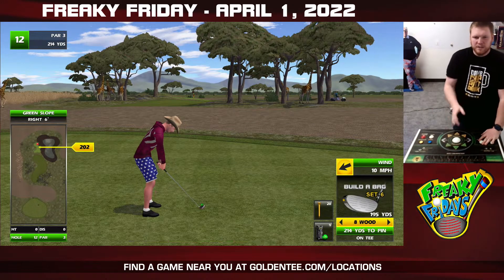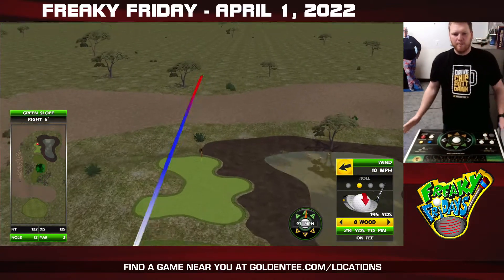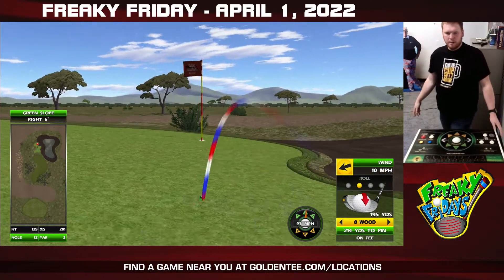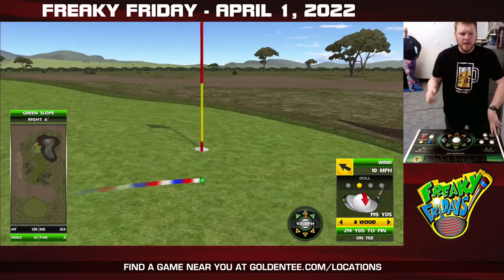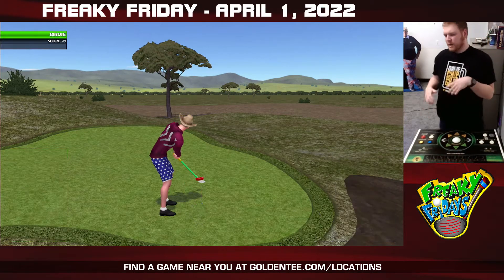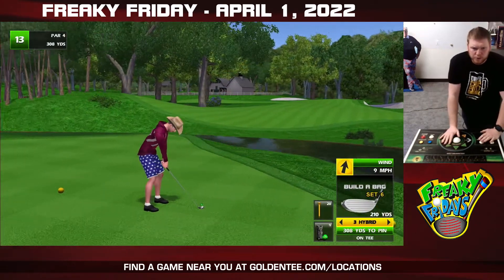Grand Savannah number seven — this offset par three, always one of my favorites. Always seems to show up in closest to the pin, but I wanted to have it here as well. Right six green, offset pin to the left, ten mile an hour wind to the left — also sets up nicely. Thumbers, I feel like, will rejoice there.